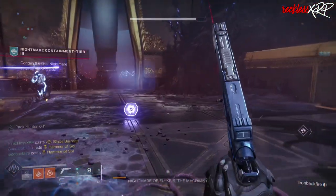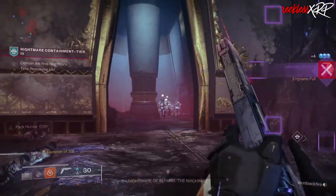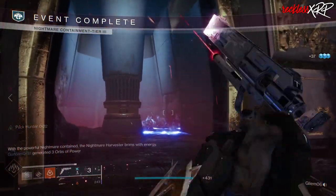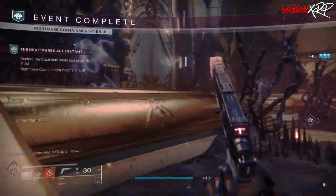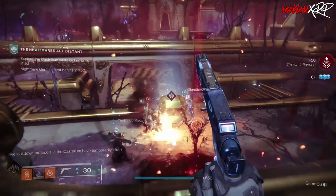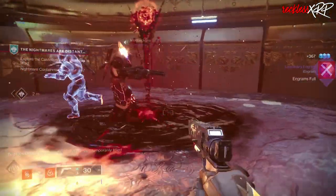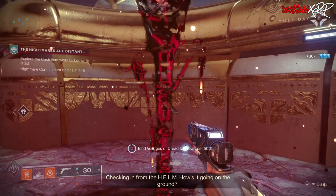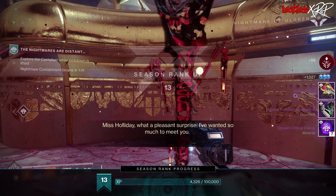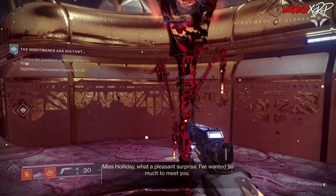Once the boss is dead, you can loot the chest. And if you have enough Vestige of Dread, which you can get from completing activities on the Derelict Leviathan, you can bind Vestiges of Dread at the Harvester for additional rewards. That's pretty much it for the Nightmare Containment. The Callous Bobblehead is actually located in the door to the left if you spawned in this area and selected the Containment mode when you first started. Let me know down in the comments if this helped you out or if you have any other questions about the Nightmare Containment.